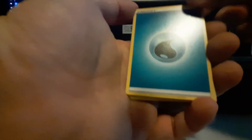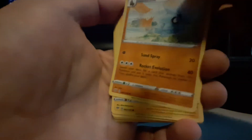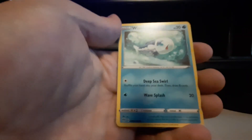One, two, three, four to the front. We got Water energy. Lunatone, Staravia, Pupitar, Toxel, Skiddo, Rowlet, Wailmer, Stunfisk, reverse holo Struggling with Us, and oh man we got Flygon! I mean it's a pretty cool Flygon, not much to complain about. We did get a V so I'm happy with that.